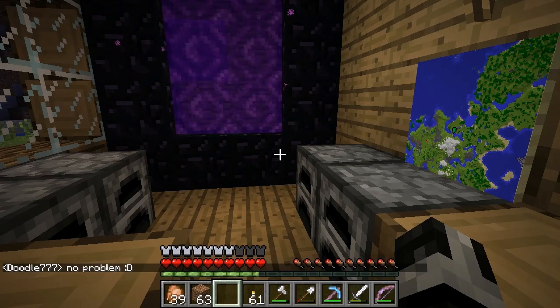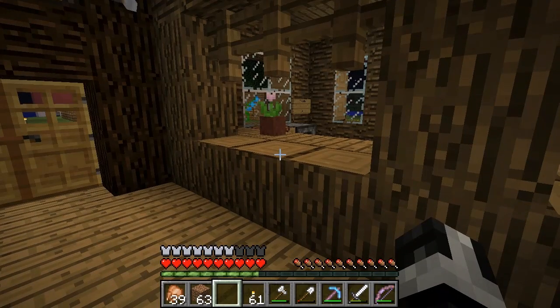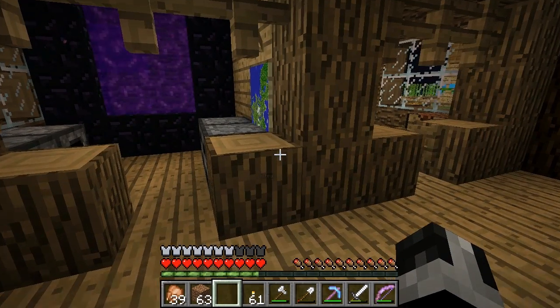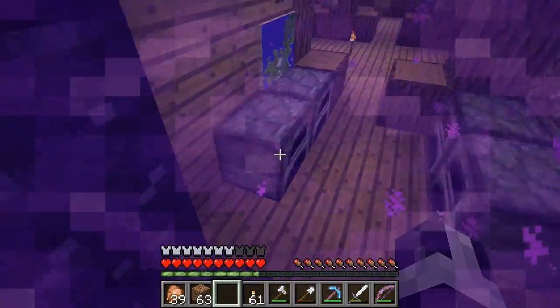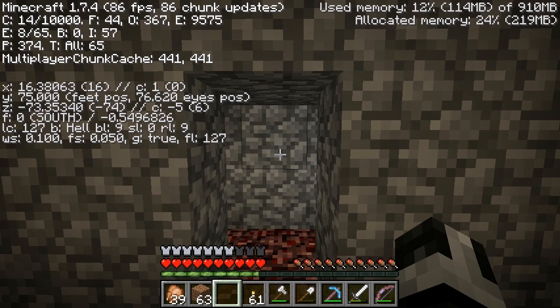Where we need to get to — I wrote down the coordinates. I just need to do a quick calculation because these are the overworld coordinates and I need the nether coordinates. I got them and they're not too bad. On the X we need minus 439 and on the Z we need 62, so it's that way.